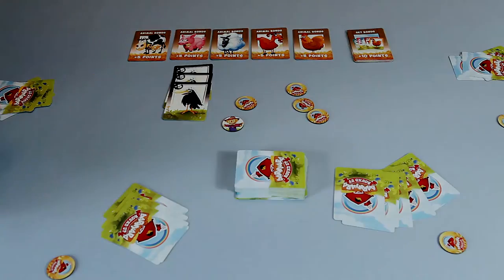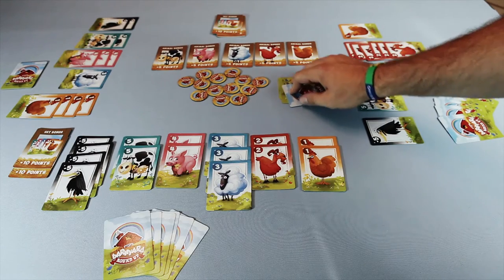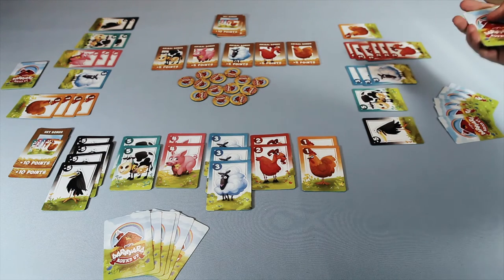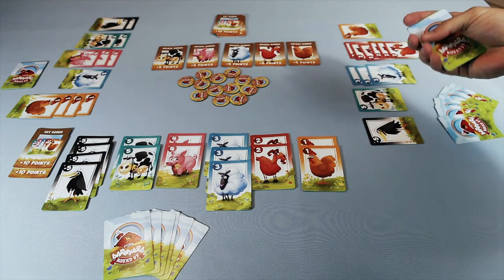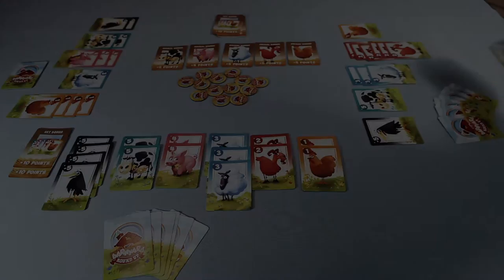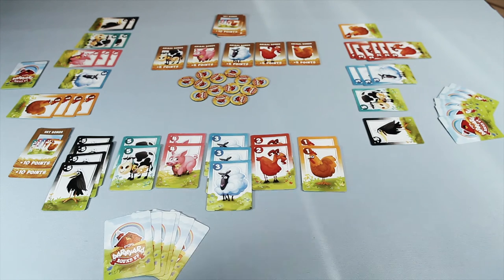If it's the scarecrow, it scares away the last three crows in your pen to the other players. As soon as the last card is drawn from the bottom of the deck into a player's hand — whether after playing cards, being robbed, or any way cards leave your hand — the game immediately ends.